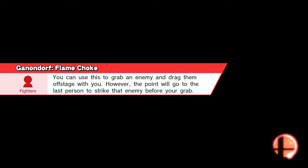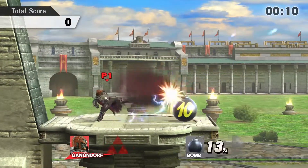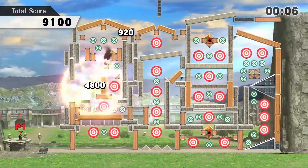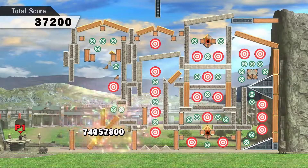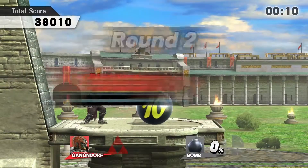For stage three, we're going to be using Ganondorf again. What you're going to want to do is hit the bomb with one side tilt and then a Warlock Punch — not a reverse Warlock Punch, just a regular Warlock Punch. It should get the bomb into that little corner and knock out just the very first target.